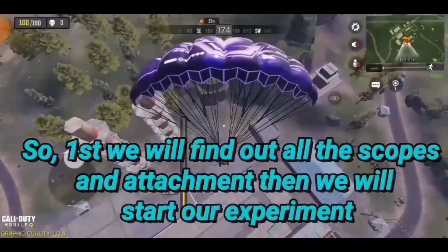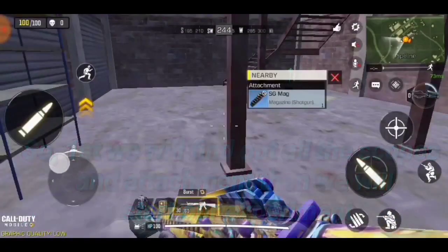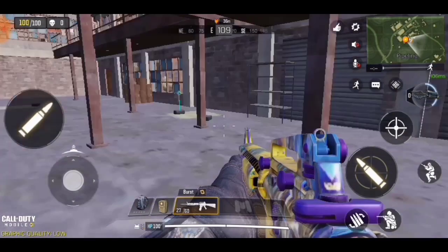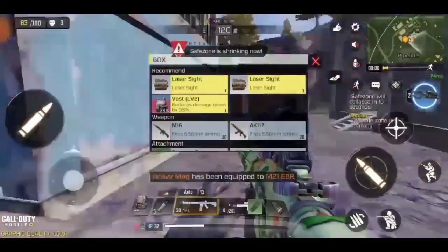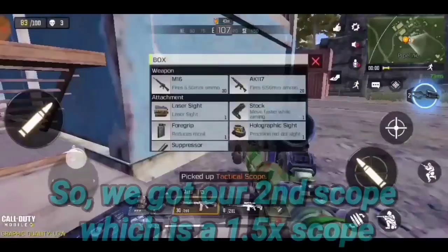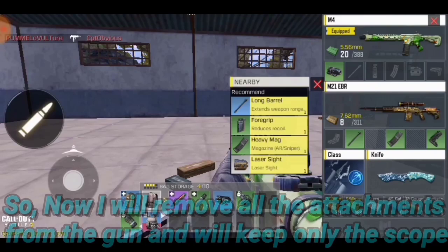First we will find out all the scopes and attachments, then we will start our experiment. We got our first scope which is a 3x scope, and our second scope which is a 1.5x scope. Now I will remove all the attachments from the gun and will keep only the scope.